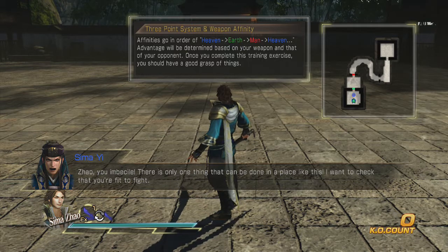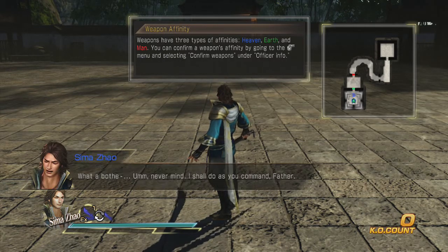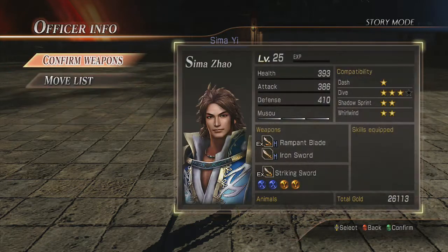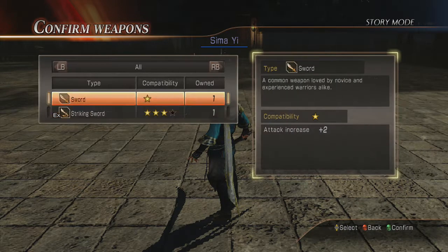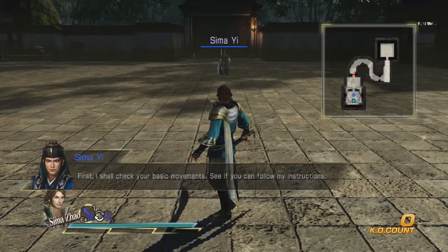So basically there's a three-point system of weapon affinity. The order goes: Heaven is better than Earth, Earth is better than Man, Man is better than Heaven. So they each have those. You can hit Start to confirm your weapons under your officer info to check what they are. So both of ours right now are both Heaven. Heaven and Heaven, okay? Alright, let the training begin.